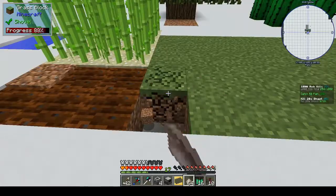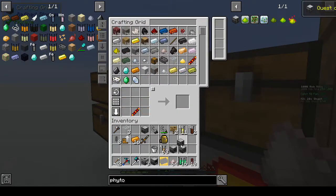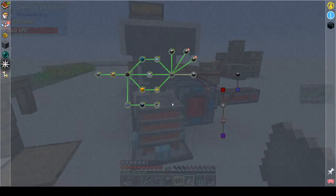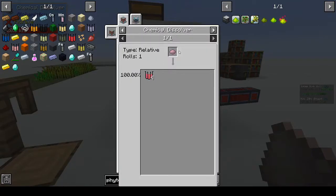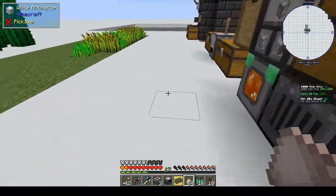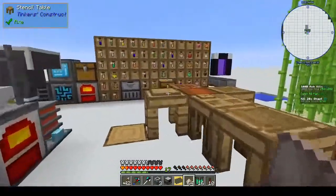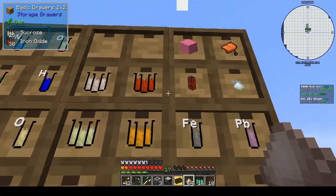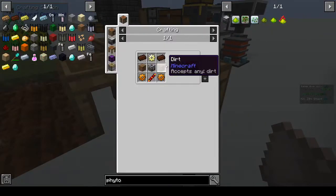Alright, is that an actual word — is phytogenic a thing? I forgot to get the dirt — let's just take two from here. I don't even know if phytogenic is a word; it sounds like it is. And what was the last thing? Induction smelter — we wanted arsenic though and I don't have any arsenic. You can only get it from arsenic sulfide — what do you get that from? Pink dye. We have pink dye, I'm pretty sure.